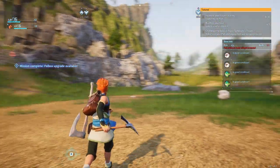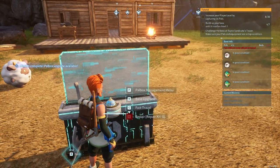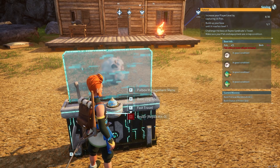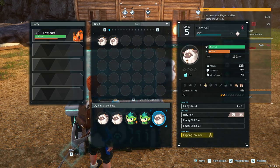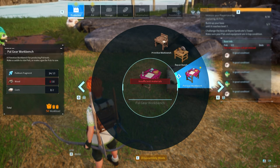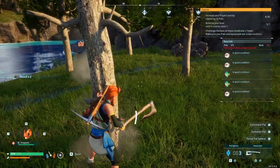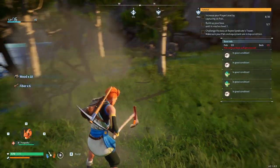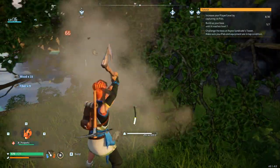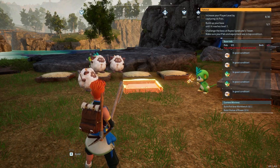Let's go see if we can find a water pal. Before that, let's go ahead and upgrade the base. We also have to add another pal and build two more beds — we probably don't have enough materials for those. We need wood. That'll take care of the pal beds.